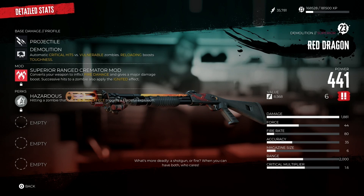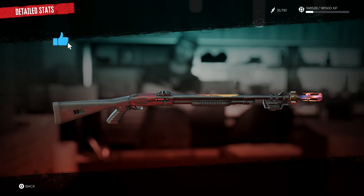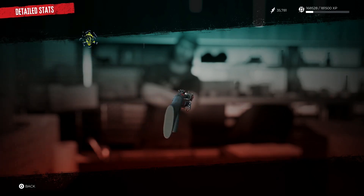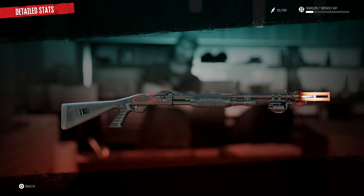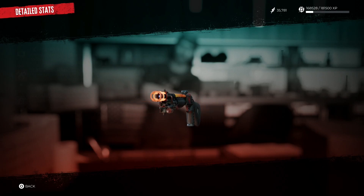It also comes with the Superior Range Cremator mod, so this can do a crazy amount of damage. It's a really cool looking weapon — it's got a dragon on the barrel as well as flames spitting out.